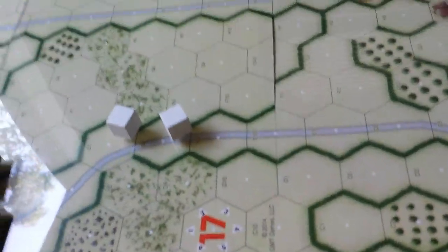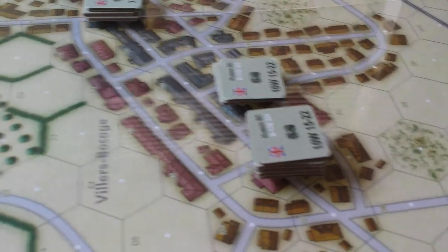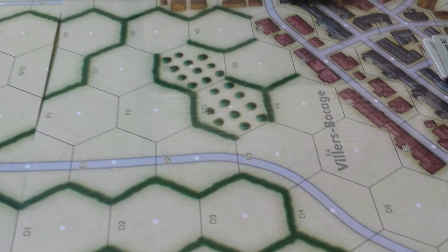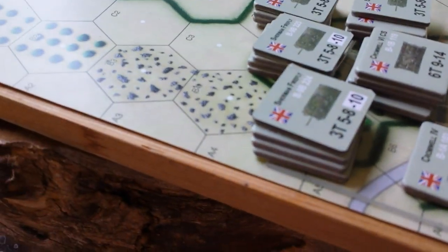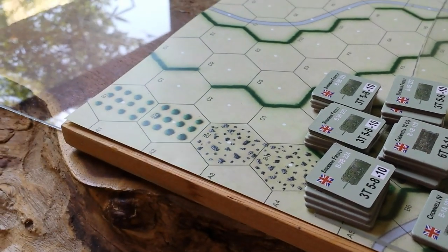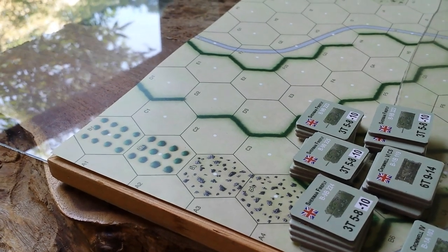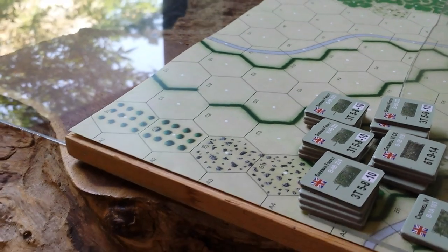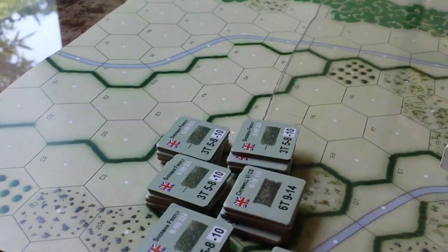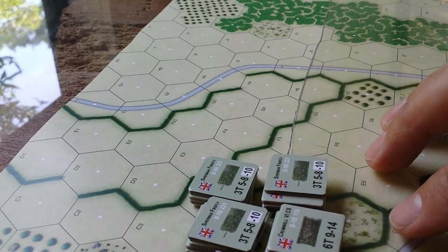So from this perspective, here's the village. And there are these other forces up here — that's a squadron from 4th County London Yeomanry. And they are in the white spot on Map 17. They can't move until the second turn after someone spots a unit.